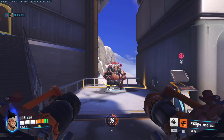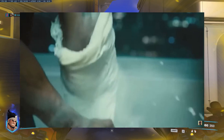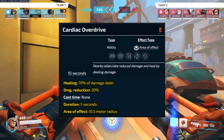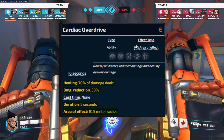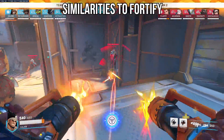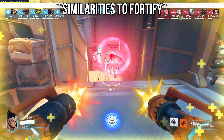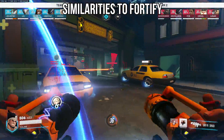Mauga's second ability makes him take 30% less damage, gain 70% of the damage he deals as healing, and this also applies to his teammates in a 10 meter radius, with a 5 second duration. The cooldown is 10 seconds once the ability is over. There are a lot of similarities to Orisa's Fortify here: the damage reduction, the duration, gaining HP, and the cooldown length.